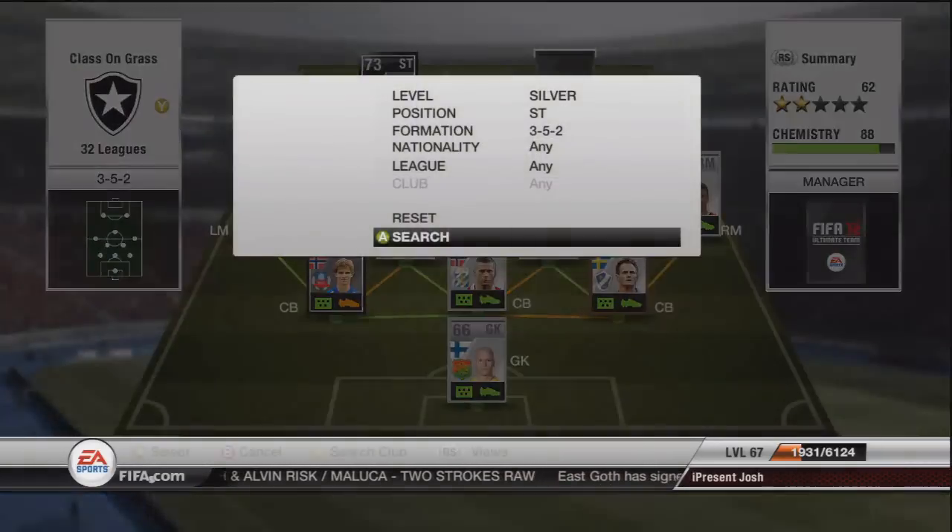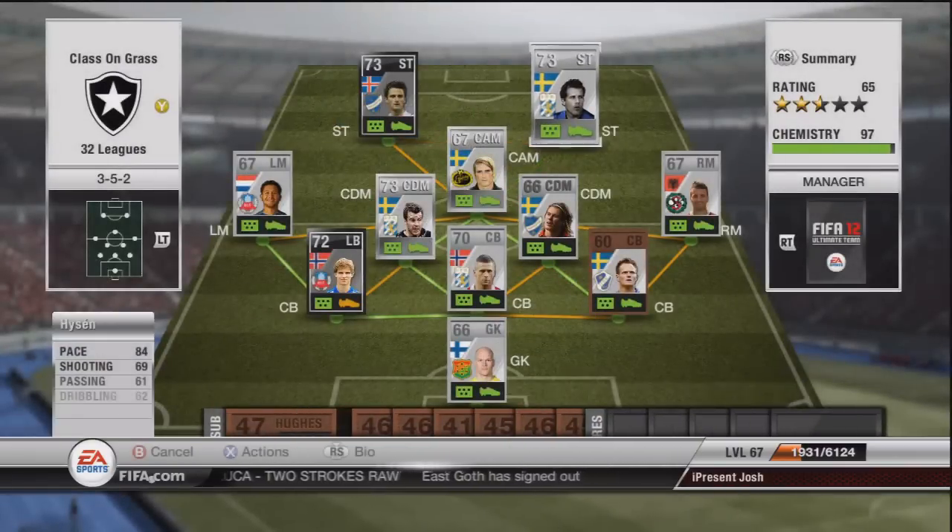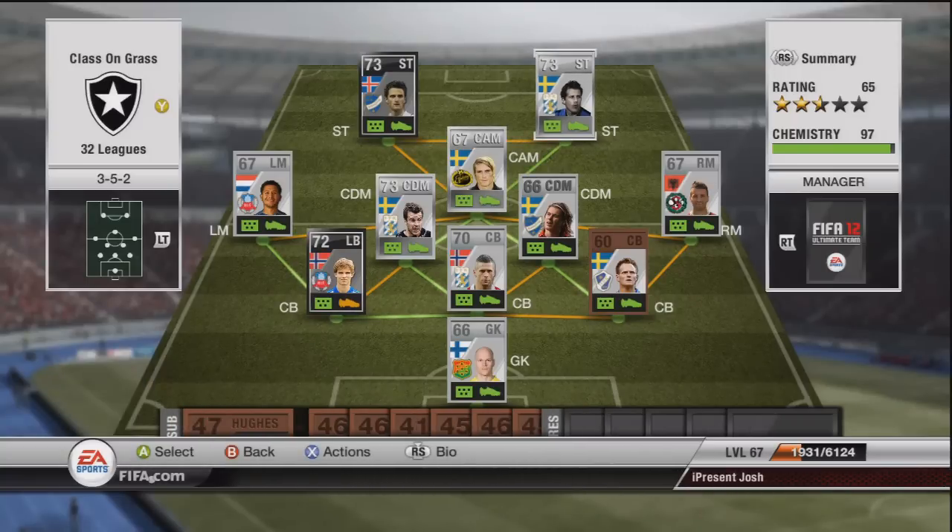The final player to finish this team is Heisen: 84 pace, 69 shooting, 61 passing, 62 dribbling, 52 defending and 72 heading. It's a 97 chemistry team, just because we couldn't get that third center back - mainly because there isn't a third center back. Could have played four at the back but I wanted to try 3-5-2.